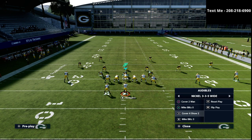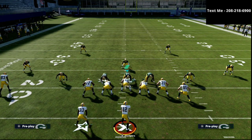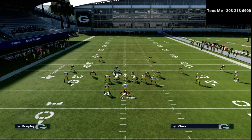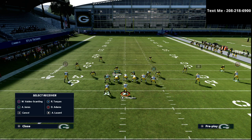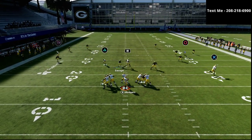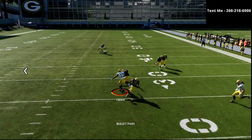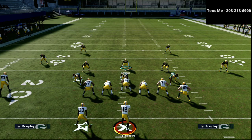Another play a lot of people like out of this formation is PA Fork. Let's say they use some motion and move things around — you're still using coverage right in the same spots. The three-tech sits right on that slant route, so anything motioned across or like a delay fade you're going to be able to defend. That's what makes this defense so effective.